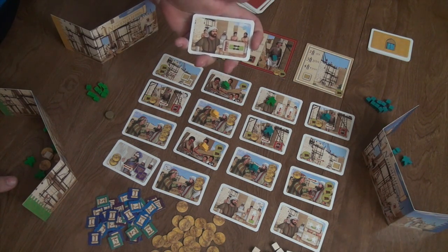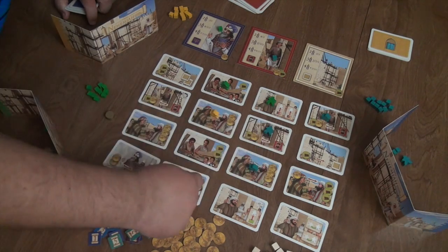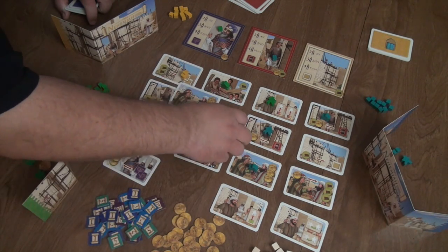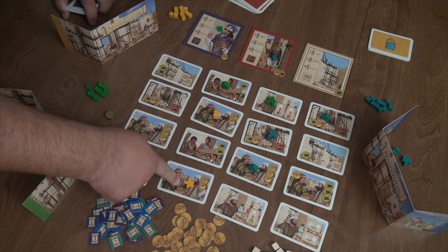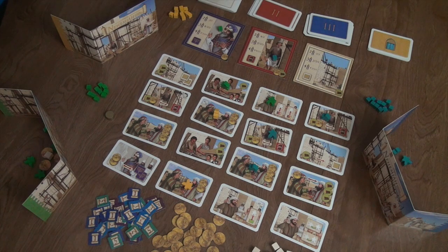Some cards can even trigger the end of a row. For example, if two cards in a column get switched and the bottom card of that column ends up activated, the entire column goes away. There are a lot of different ways you can interact with each other through the different powers in the game, and that's one of the things I really enjoyed about it. It did not feel like everyone was playing their own little solitaire game — it really felt like we were each trying to be the best construction contractor as we helped build the wall of Jerusalem.